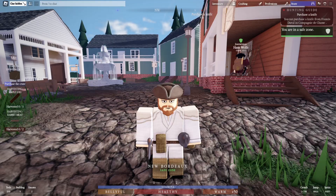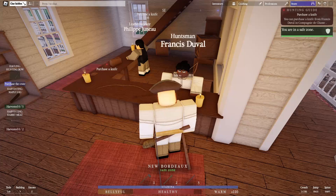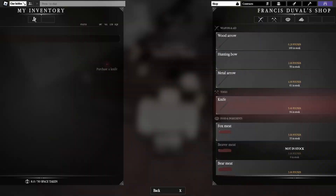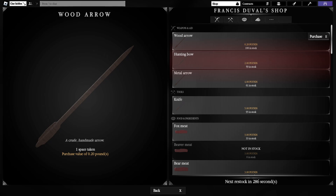Now we're going to do the Hunting quest. The game gave me the hunting guide which says 'Purchase a knife.' Head to the fountain area, go up to the vendor there, talk to him, browse his inventory, and buy a knife for five pounds.